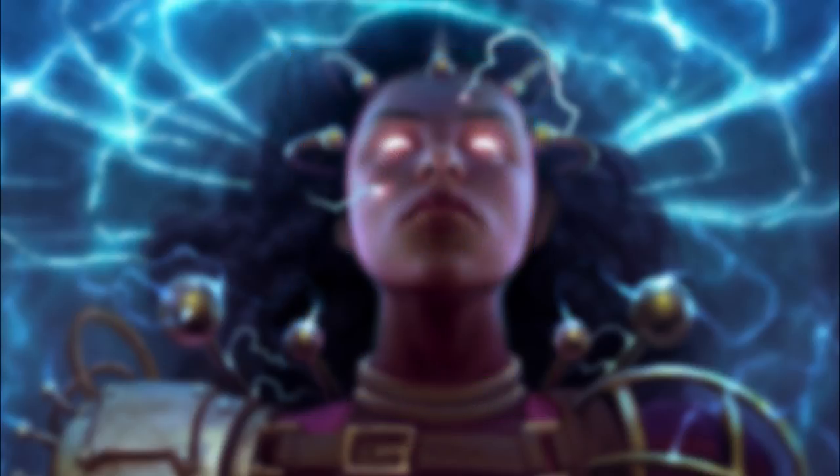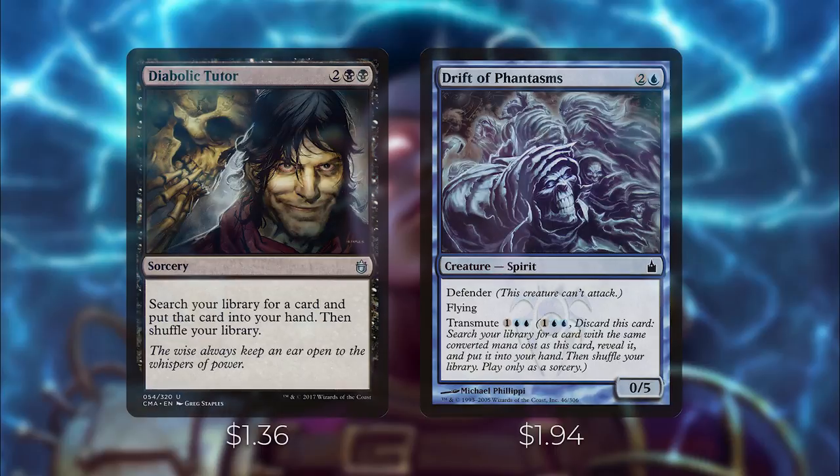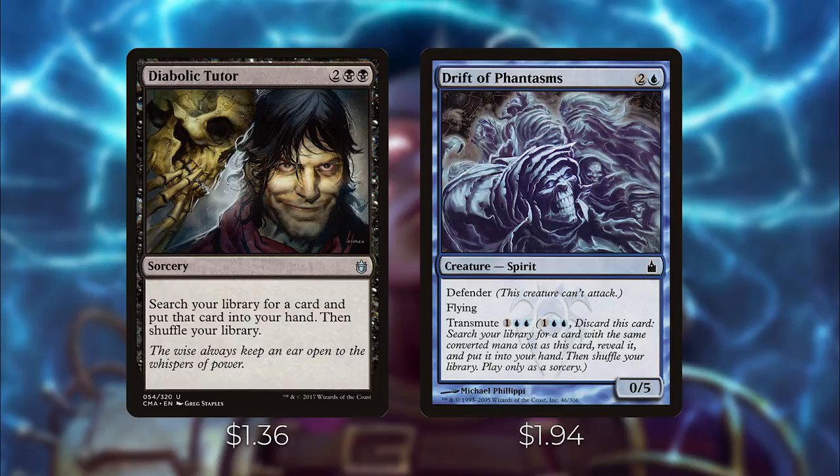We have a couple of tutors to help us find our infinite combo and win con. First, Diabolic Tutor lets you search your library for any card, put it into your hand, and shuffle. Drift of Phantasms is a creature with Defender, but it has Transmute for 1UU — discard it to search for a card with the same converted mana cost. The great thing is its converted mana cost matches the two cards that allow us to infinitely generate mana, making this a very powerful cheap tutor in this deck.